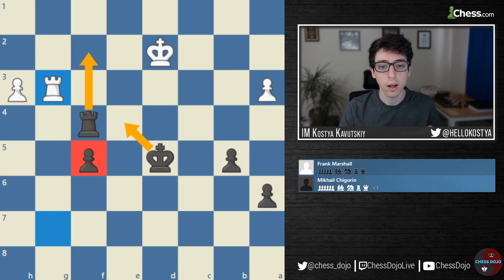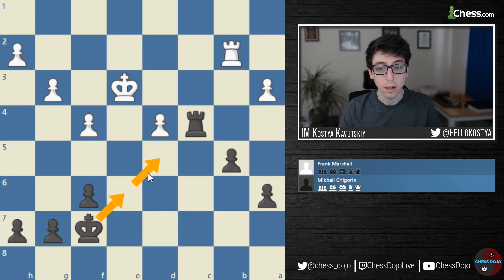I'm not going to go through the full endgame here. The most instructive part was just the fact that Black focused on centralizing the King before going after material and trying to win some pawns. If you guys want to check out the full endgame, I would strongly recommend you play through it — I'll leave a link to all the games in the description below.